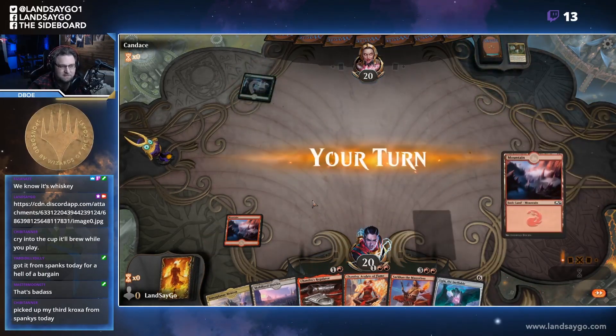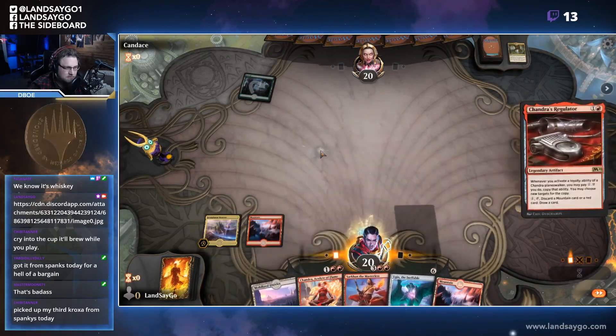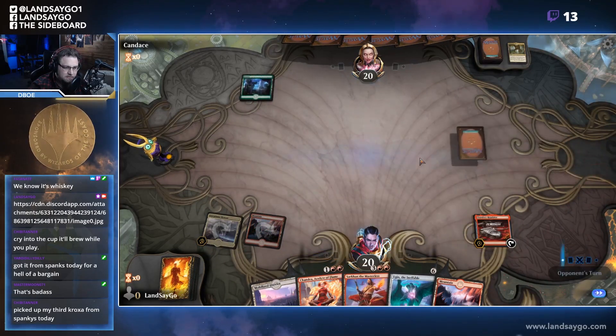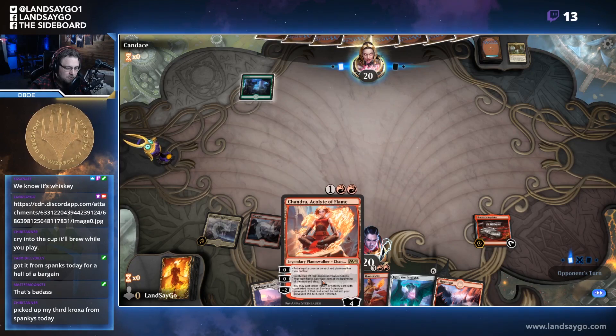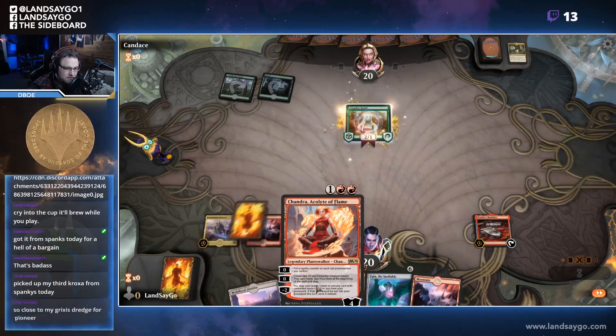Nice. All right, so let's get down Interplanar Beacon. Chandra's Regulator — faster we can get down Chandra next turn, hopefully. Paradise — drew it, all right.